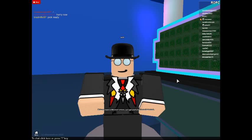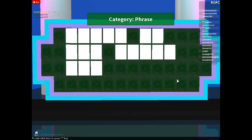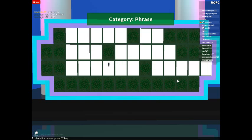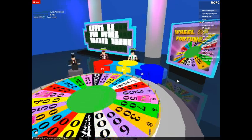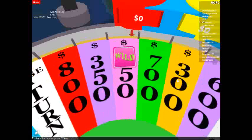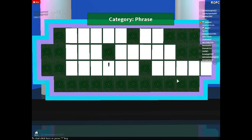Player 1, you solved the first toss-up puzzle, so you get to go first this round. It's your turn, player 1. Go ahead and grab that wild card — you'll be able to use that if you make it to the bonus round.